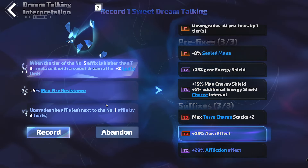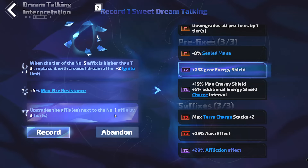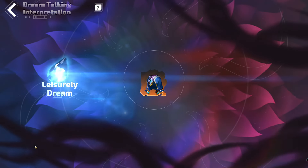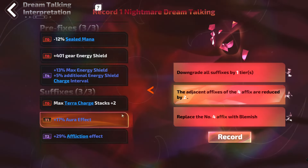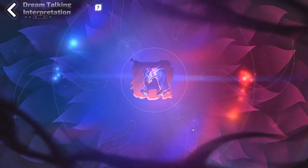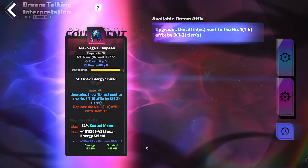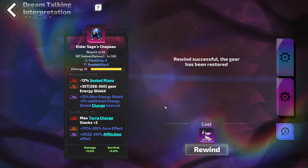Downgrade all suffixes. Downgrade that by 2. Or replace that with a Blemish. So none of those results were good. Unfortunate. Let's go back to spamming crafting to see if we can get something good. To do that, you need to rewind the item. Yeah, that's a horrible item now. So we rewind and we have our crafting base back.